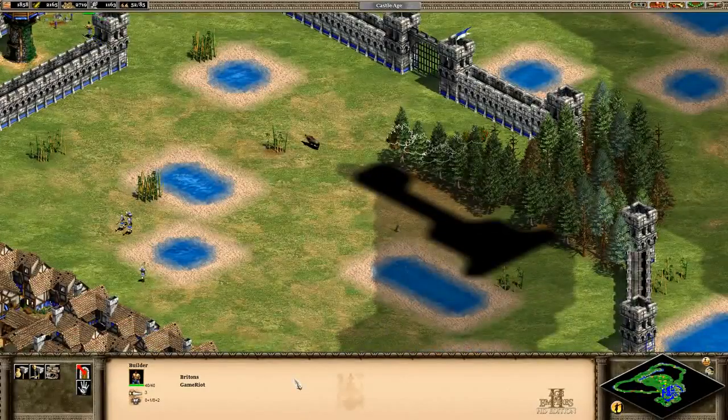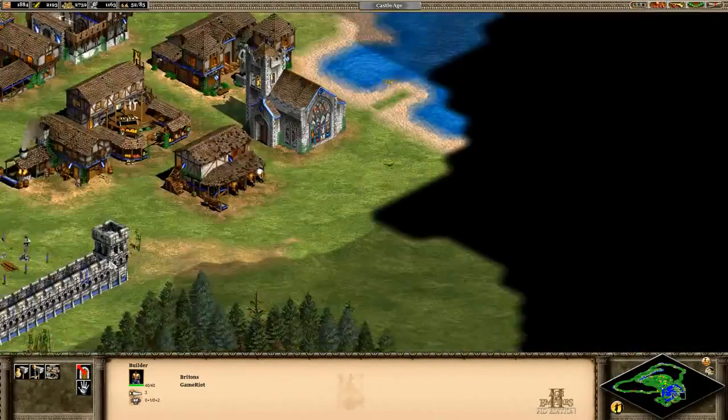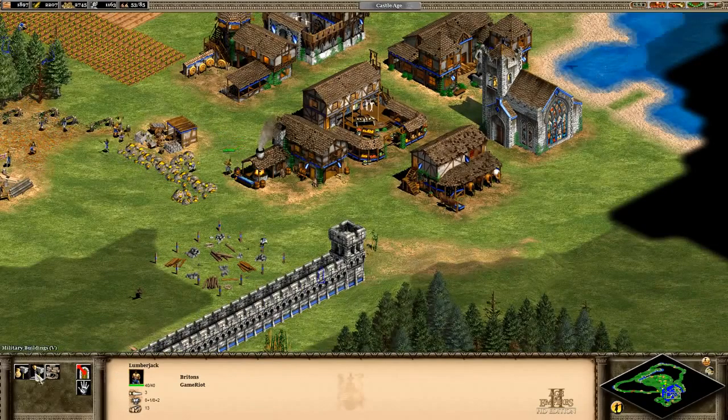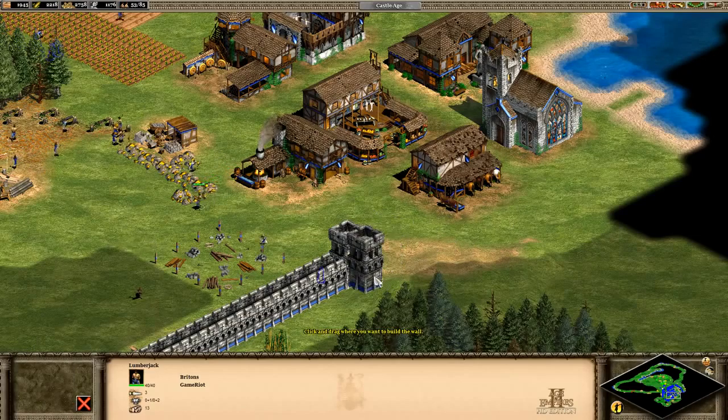How are we doing for the supplies? We're not doing too bad for the supplies now. Let's make sure we finish this wall off. Do it like that.